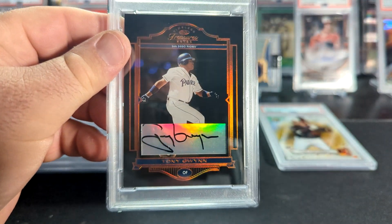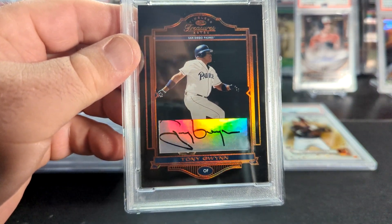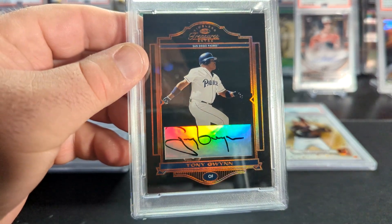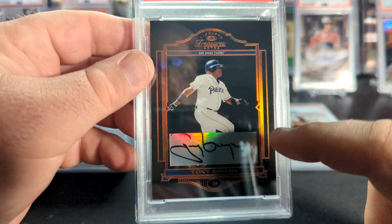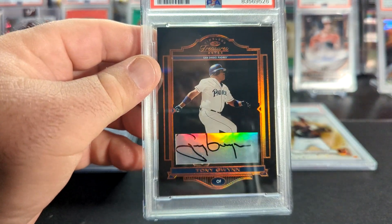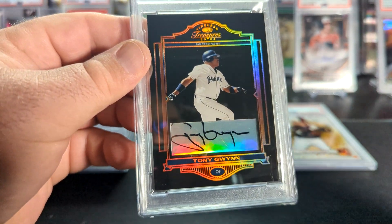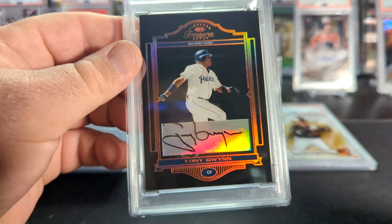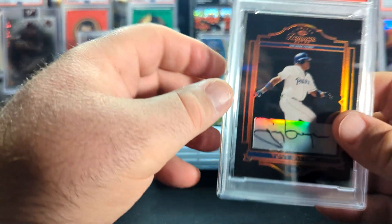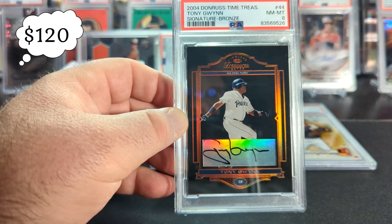Last but not least, is a 2004 Donruss Timeless Treasures. This is a really cool looking set — it comes in bronze, silver, and gold, and that bordering inside of the black is what is the different color. It's an on-card auto, kind of offset back into the card. Just a really nice looking card. It's out of 50, so it's a pretty rare card. And this is a PC card — as expected, it got an 8.